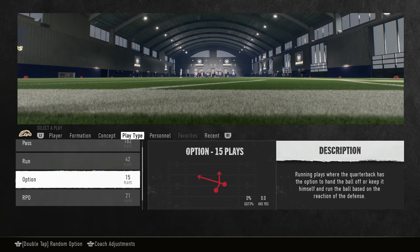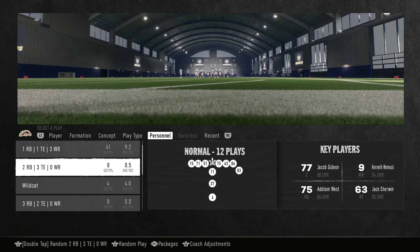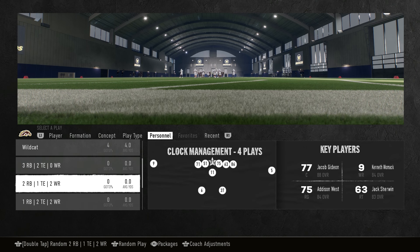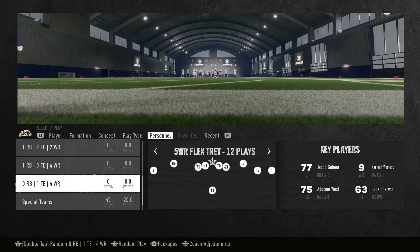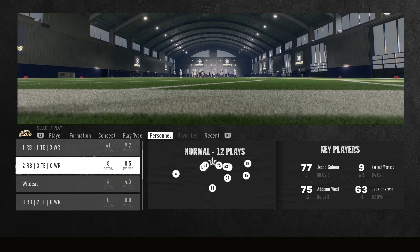Let's talk about personnel. 11 personnel is going to be the bulk of your playbook, like with most playbooks in this game. 23 personnel is your goal line. You've got a wildcat. 32 is your split tee and QB kneel. 21 is just clock management. You've got a little 12 personnel — wing slot offset and the weak version. You've got some 10 personnel: four wide receiver strong and tray four wide receiver. And you've got your 0-1 formation — five wide receiver flex tray and empty quads. A nice variety for a spread playbook.